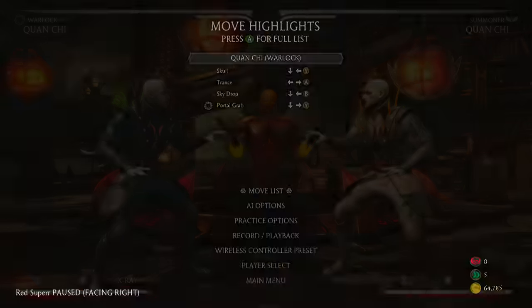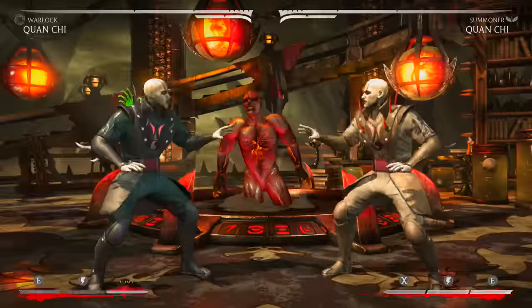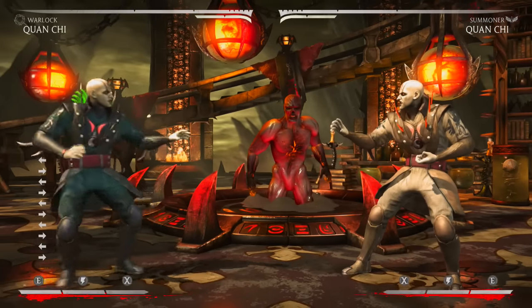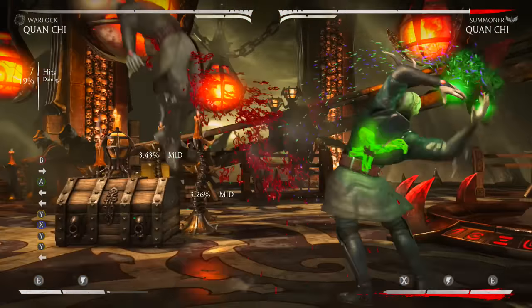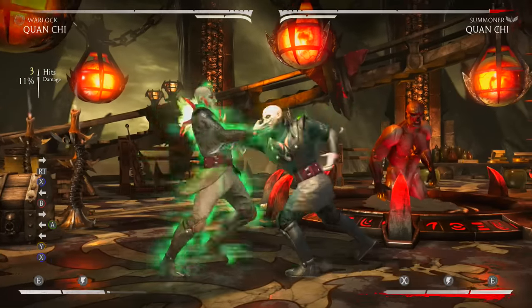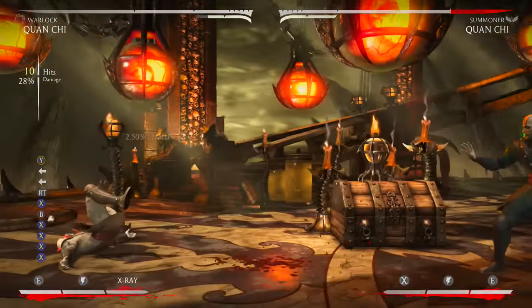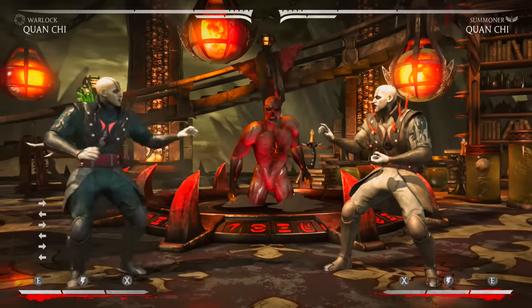The Warlock wake-up is eleven frames — not bad. It is punishable on block of course, but it is a low and deceptively quick. A lot of people won't expect it. There's really only one reason you'd pick Warlock over Summoner and that's obviously the wake-up. You can also interrupt strings that have gaps with it. Of course it leads to a full combo — twenty-eight percent for a reversal. That's pretty good.